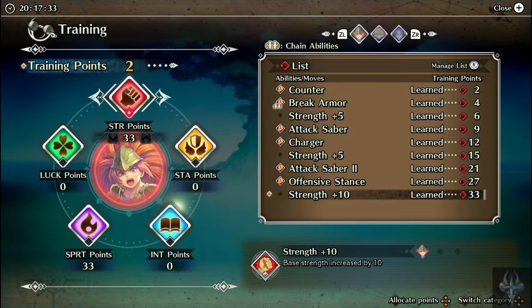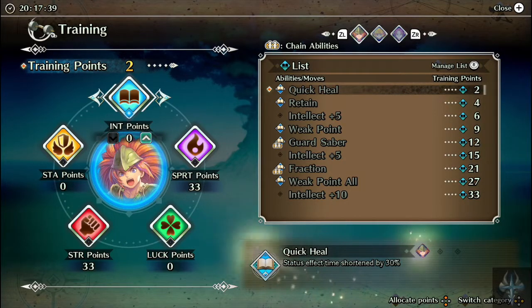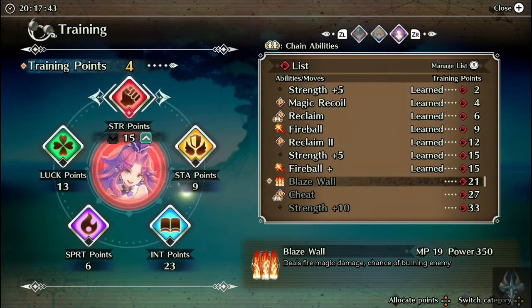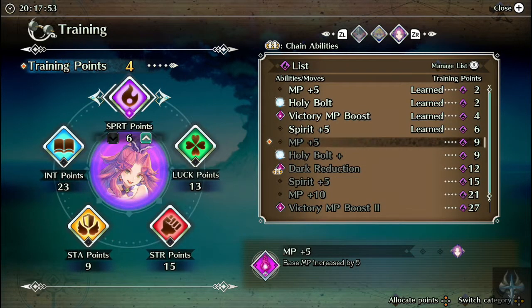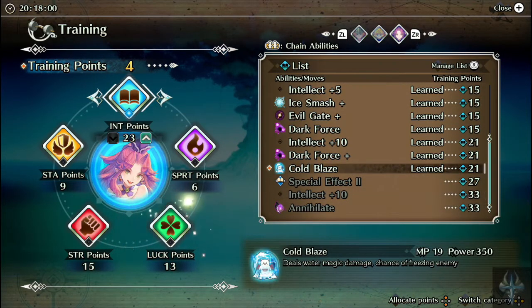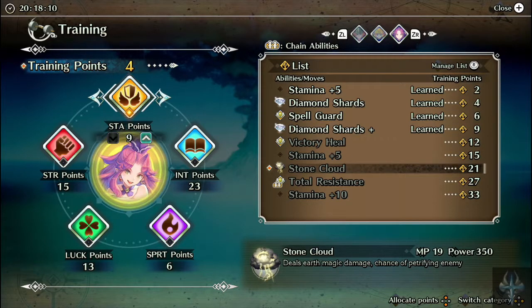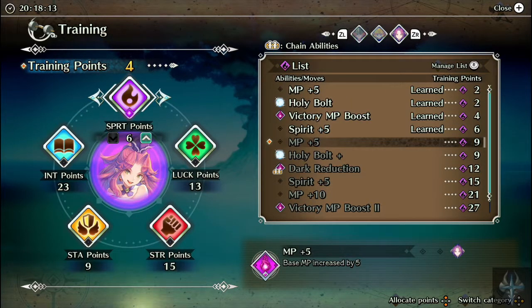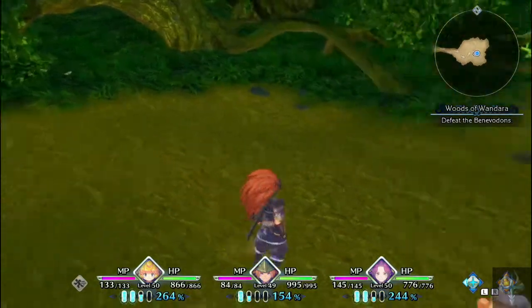I do have some ability points I can use, but is it really worth using them at the moment? I may just save up a bit more. I don't have that ability or that ability either. I probably won't get any of those. I do have Cold Blaze — I kind of want Annihilate though. The thing is, if you want all of Angela's abilities, you're never going to get all of her abilities.